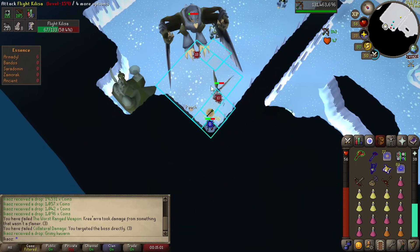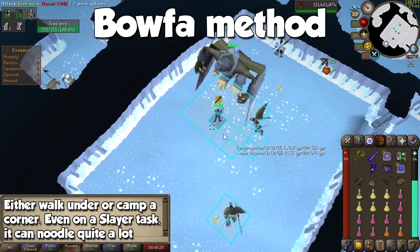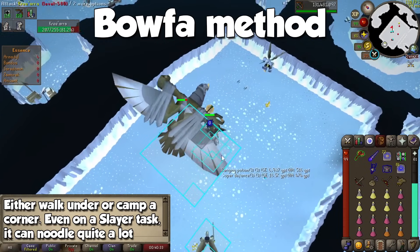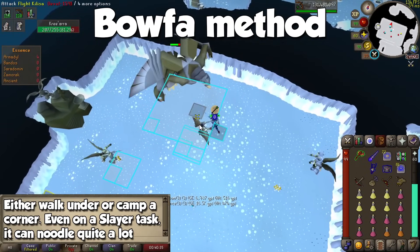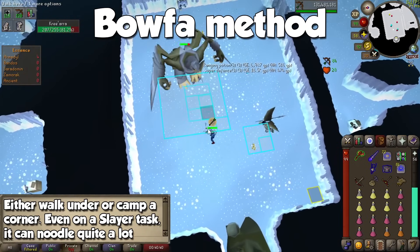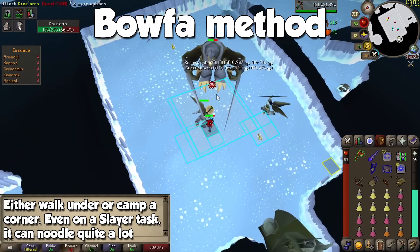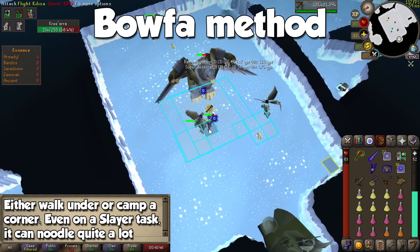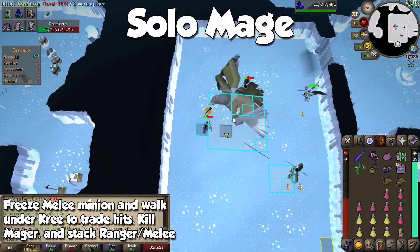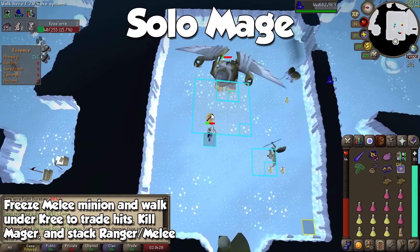Just like all the God Wars Dungeon bosses, let me show you other ways to deal with Armadyl's general. Even though the Bofa and Crystal Armor combo is super accurate, even with a Slayer Helmet you will still have some trouble tearing through Kree'arra's defenses. What I did was walking under every hit as I froze the melee minion, but if you're feeling lazy you could simply camp the corner. Be advised though that this means you will naturally take more damage, leading to shorter trips. The absolute best way to dispose of the big chicken is with the Tumeken's Shadow, currently at around 1.4 billion GP.